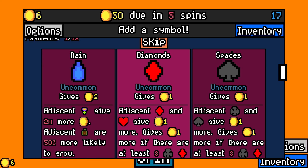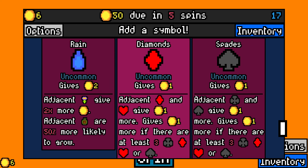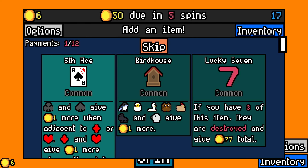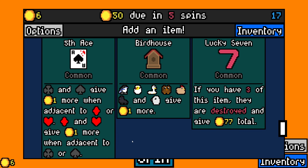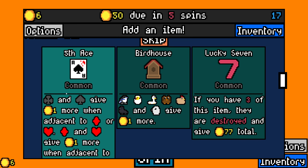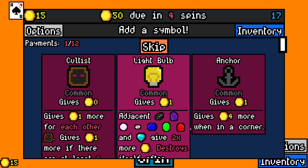I do want to try a suits build. I imagine they're not very good and I don't even know how viable they are at like the end of the game, with high floor counts and stuff. Let's try one though — oh wait, fifth ace. So the gray ones give one more when adjacent to the red ones, and red ones give one more when... okay yeah, so that's fine. Let's try that.